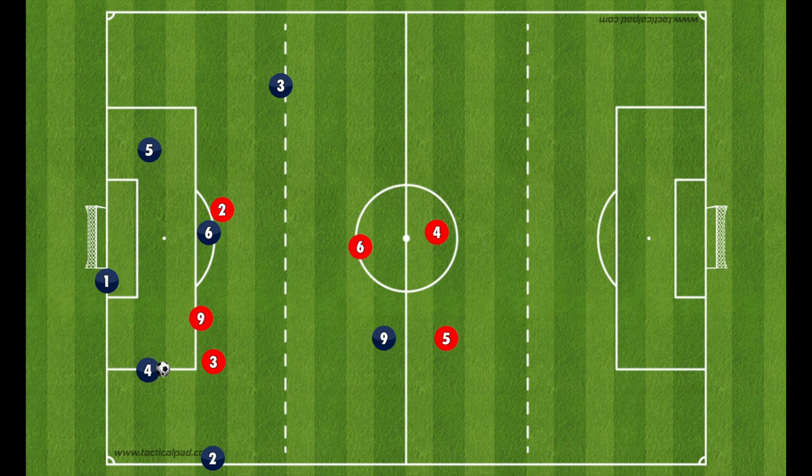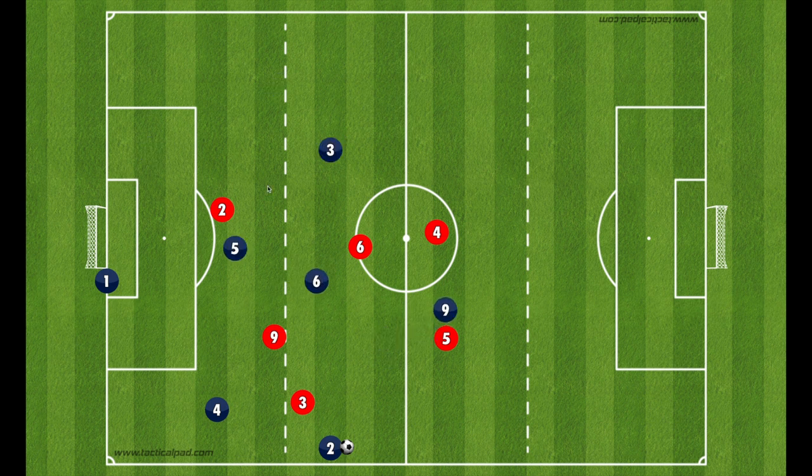The best option really becomes the fullback, and whenever there's space in front of a player who has the ball, we encourage them to drive forward. As the fullback drives forward, the support they need comes from our center back. Our center midfielder needs to come along and stay around the level of the ball. The striker needs to stay high, and our fullback and center back on the opposite side cinch over. Eventually as the fullback drives down the wide area, they're going to become engaged.